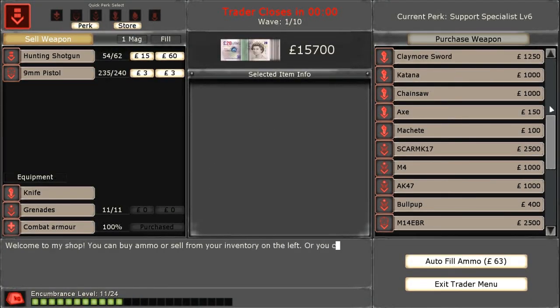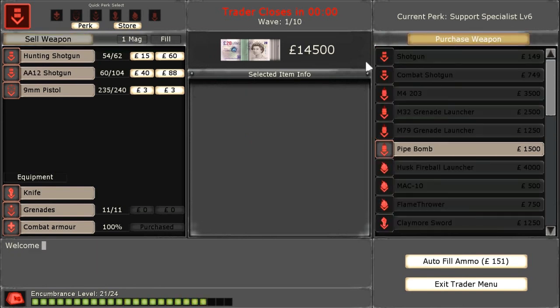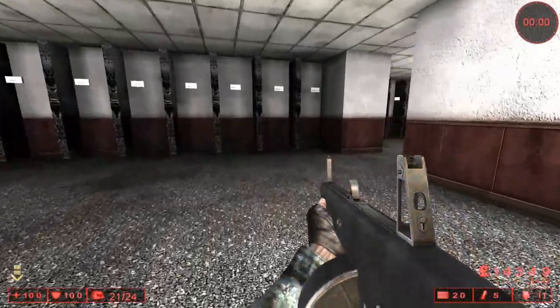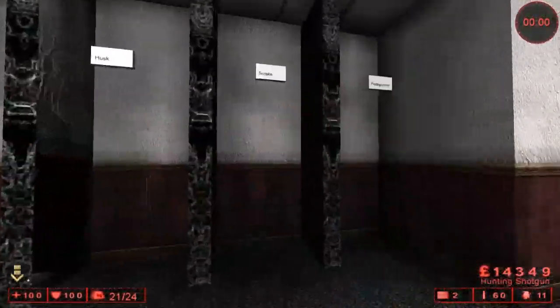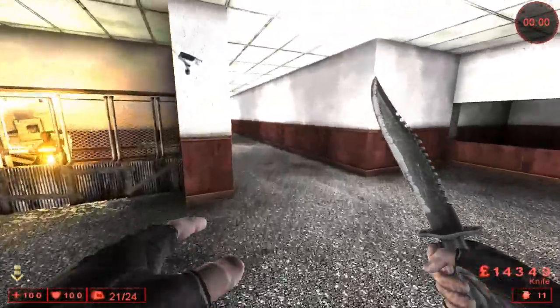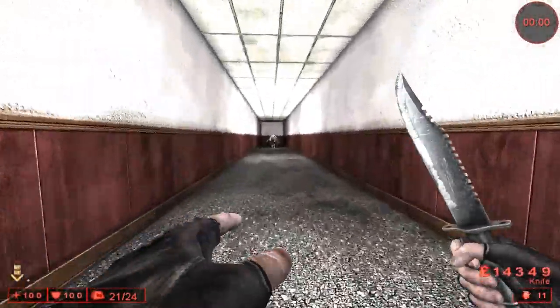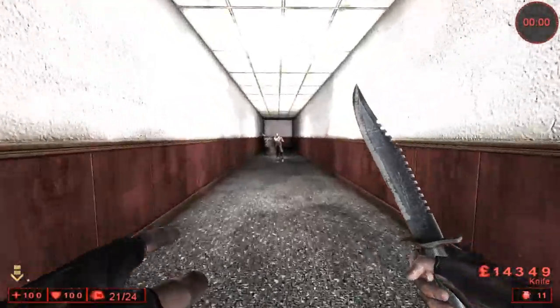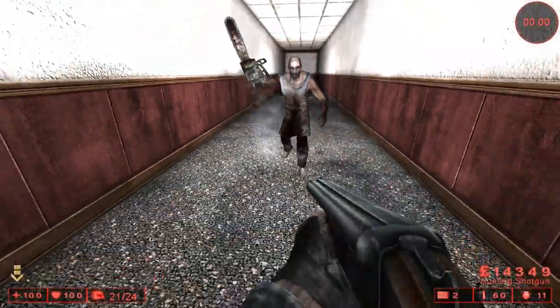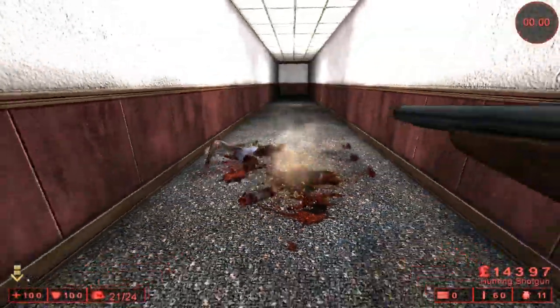Since the melee stun isn't really suggested for a team of six, I found an easier and more practical way to kill scrakes. You just need the normal support setup: AA-12 and hunting shotgun. Spawn a scrake — to me this is the most effective way to kill a scrake as a support: shoot him twice in the head, jump and look down, double shot, and they're dead.